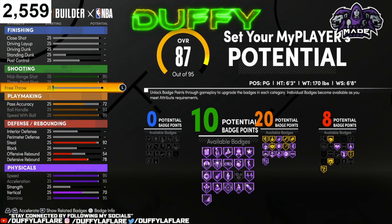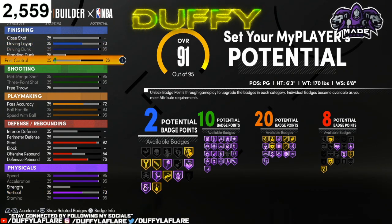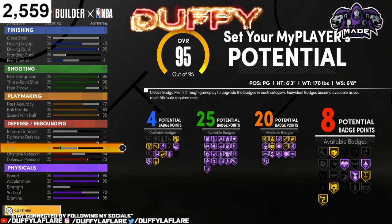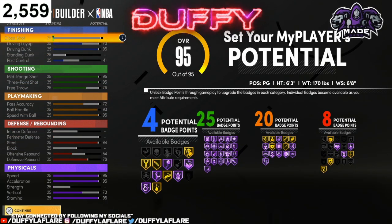And then we're gonna come up here to the drive and dunk, max that out, and then we're gonna bring our post control up until we get 4 finishing badges, and then we're gonna put the rest on our shooting. But as you can see man, we got 4 finishing, 25 shooting, 20 playmaking, and 8 defensive — great build, great build man.